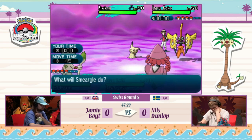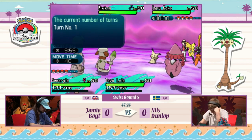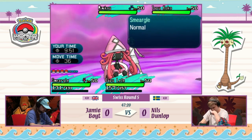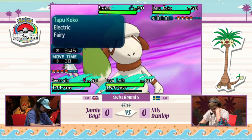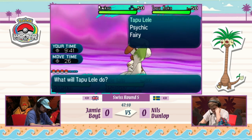Mimikyu is one of those Pokémon that can be trained to outspeed Tapu Lele and pick up the one-hit KO if it has something like a Ghost Z-Move. But Smeargle can easily use Follow Me and redirect any attacks — it has a number of support options. Tapu Koko will be faster than both. The Electric Terrain isn't up, so it's going to deal negligible damage to Tapu Lele.